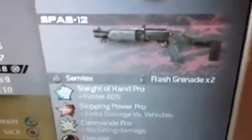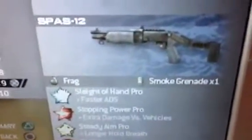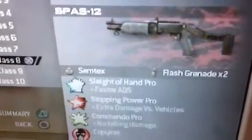Go right there. 4 for the Spaz 12. 4 for the red tiger for the Spaz 12. Blue tiger for the Spaz 12. Pretty sick.